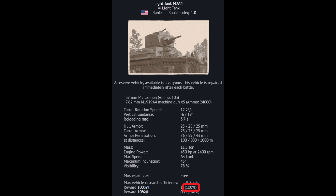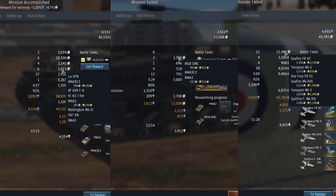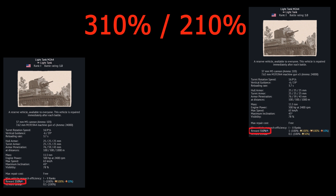Premium account is one of the most cost-effective ways to spend money on War Thunder. But what exactly do you get? Does it double research points, and do battles bring you 50% more silver lions? Not always. Let's have a closer look and try to calculate some examples.